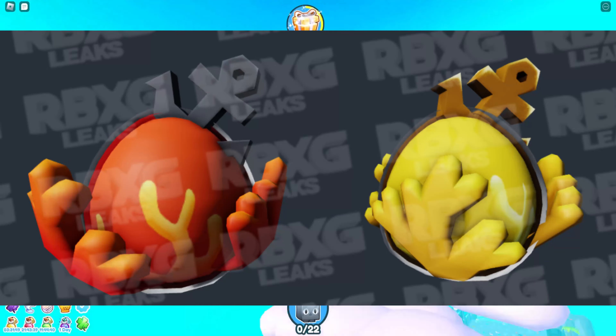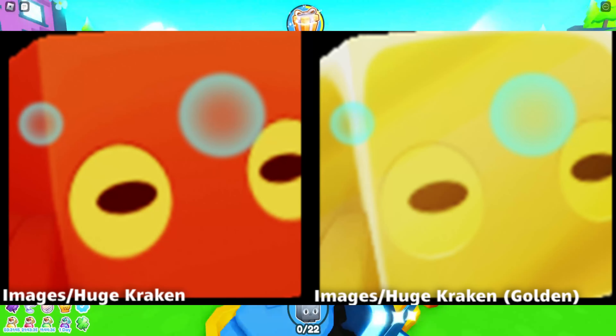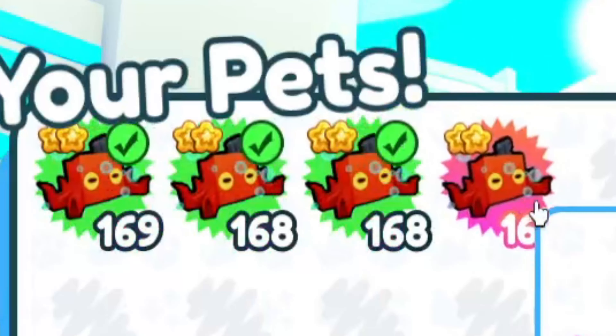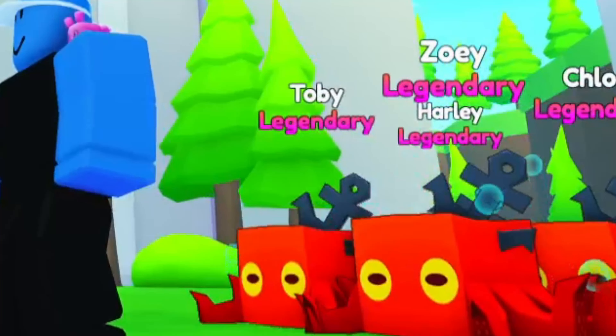Here's a kraken egg, which could be another free-to-play egg. Here's the huge kraken, which is associated with the egg. This huge kraken is currently already in the game and can be hatched from the coconut egg in the spawn world. Here's how the pet looks in-game — it looks super cool and will be releasing in the next update.